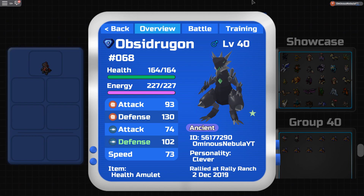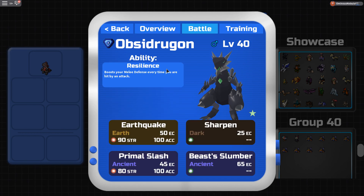First off, Opposite — a lot of people have been requesting Opposite. I just run pure Clever with Hale Gaming, pretty good. If you don't run that, then probably either run Brawny or a plus, but I'm running Clever. Resilience basically boosts your melee defense every time you are hit by a melee attack or any attack, which is really good especially when going against melee attackers.